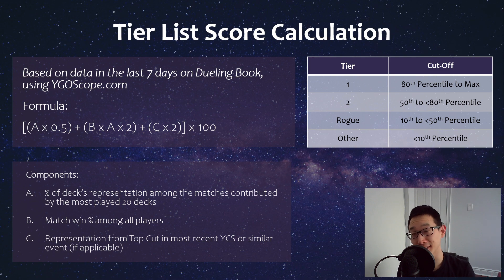Hey guys! So as usual, I thought I'd bring a tier list by the data, but for rogue decks in particular, using Duel Book data from YGscope.com, as well as some YCS data from YCS Peru that happened recently. And if you want to know how the calculations are done in terms of the score, you can always check my older videos.